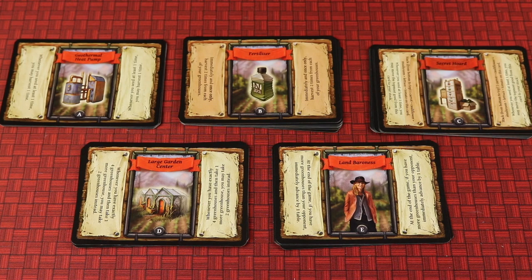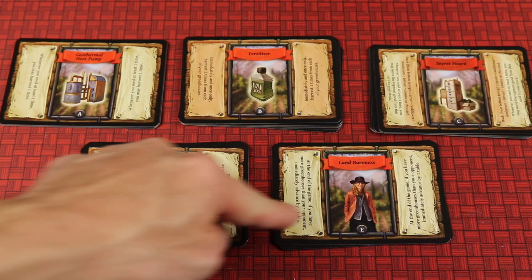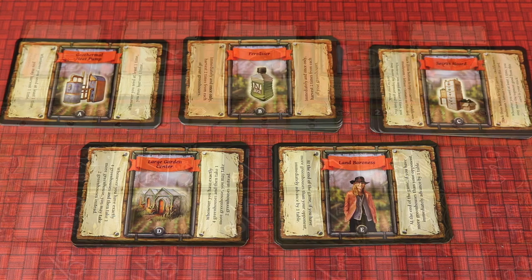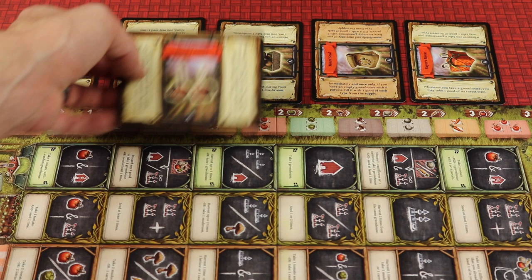Locate all service cards which have letters on the bottom. Sort them into stacks: A, B, C, D, and E. For your first game, use the A stack. In subsequent games you can choose which single stack to use, keeping in mind E is only for two-player games. Shuffle the A cards, lay the first five on the side of the board, and put the extra sixth card back in the box.